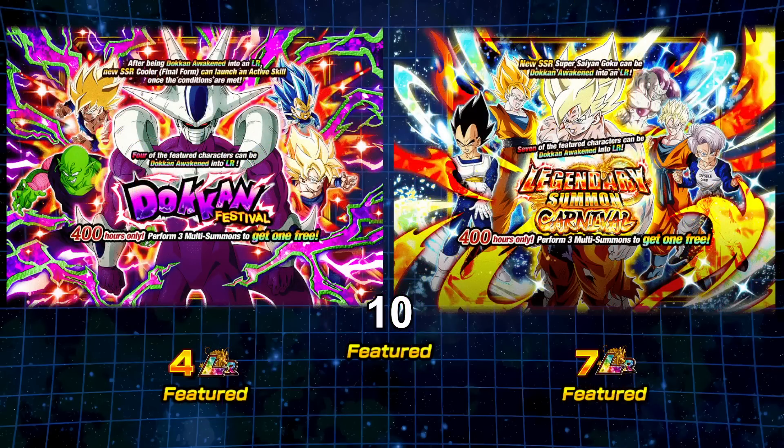These are a Dokkan Festival exclusive Cooler banner and then the Legend of A7 Carnival banner for Super Saiyan Goku. 10 featured units on both — 4 featured LRs on the Cooler banner, 7 featured LRs on the Goku banner. So go ahead and look at the Goku banner first.